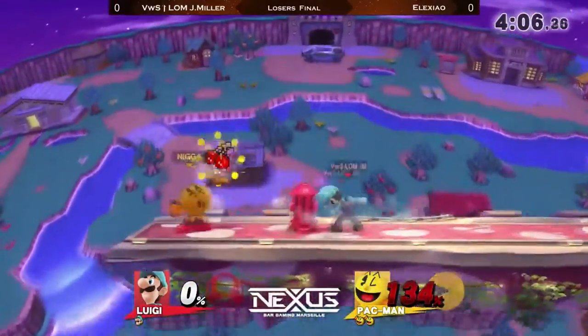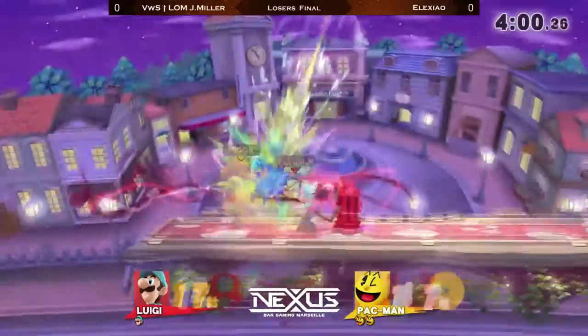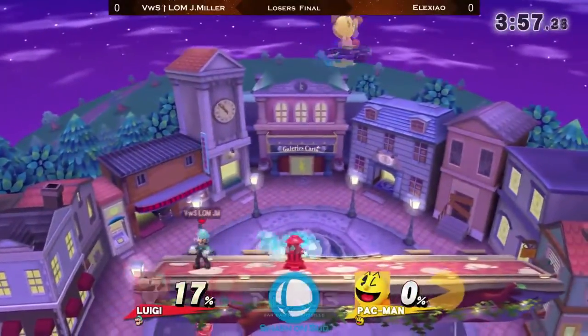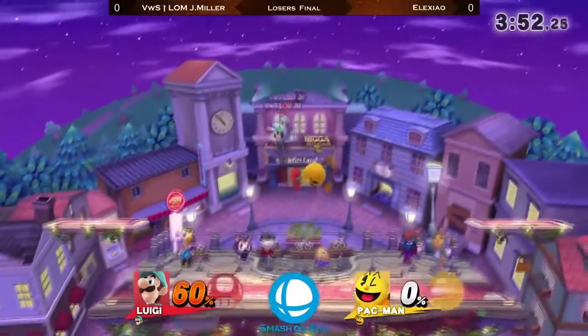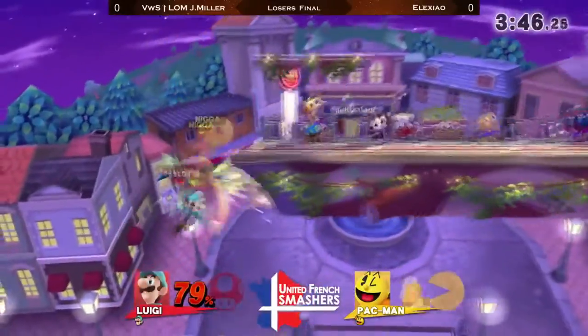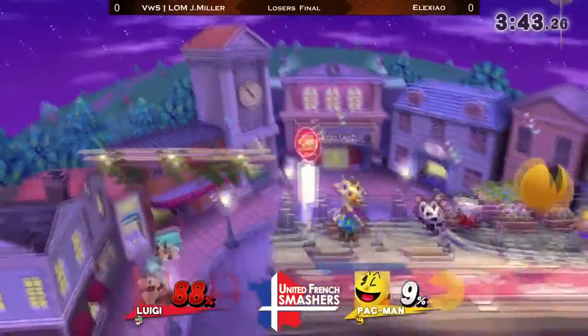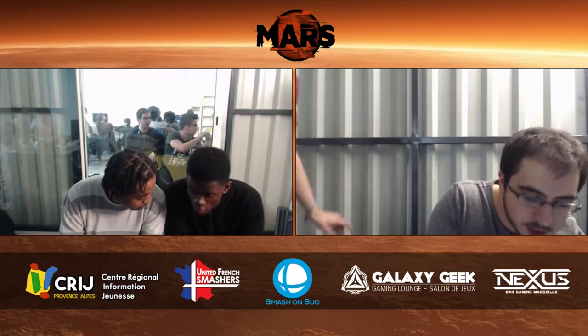This is close, but this is the time when you need to be super careful and not let the Pac-Man player take up that much percent — and two up smashes in a row! J-Miller does not recognize the fact that at any point, Alexeo can use his up B and get rid of the old bumper that he left before. So J-Miller did not use his own up B, and just dies for it in the saddest way.